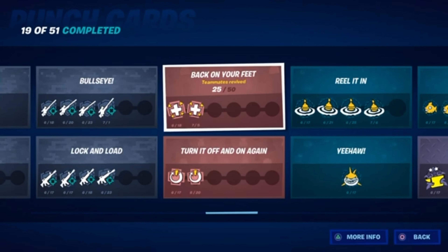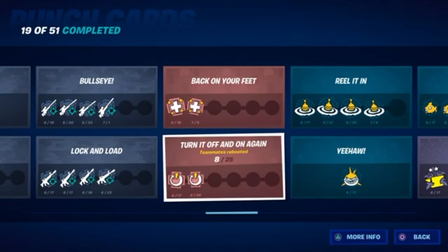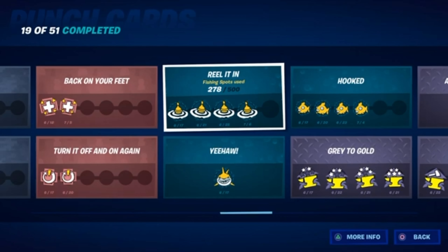This one is to revive a teammate. The best way is to get a couple of people in squads to help you — they all knock themselves and you just keep reviving all game, and you get this punch card done really quickly. For reboots, teammates can help too: they build a high structure, knock themselves, land on another structure, fall off, and then die completely, and you pick up all their reboot cards and reboot them all at once. This one is to just use fishing spots — it's really easy. I thought it was just the puddles in the water, but it turns out if you just fish anywhere in the water, this challenge will count. Just get a fishing rod and fish all game.